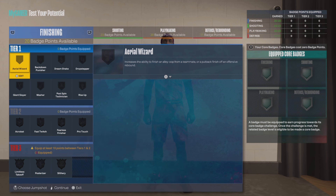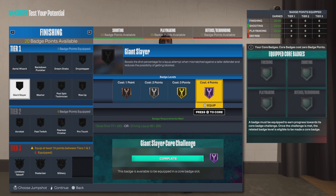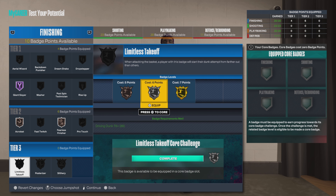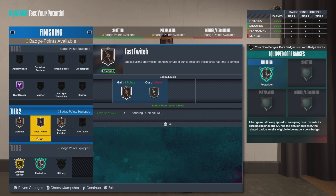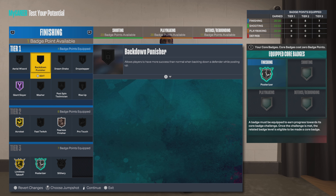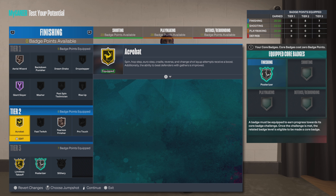We're going up to 99. He is 6'5" so we got a lot of 6'9" guys — Giant Slayer definitely helps out. Fearless Finisher on bronze, Acrobat on bronze. We're going gold on Limitless. Posterizer on silver, Limitless on gold. Fast Twitch on bronze — or you can go up to gold on Acrobat, then go Aerial Wizard on bronze. Depends on how you play. I don't do a lot of Acrobat shots so I don't invest much in it.